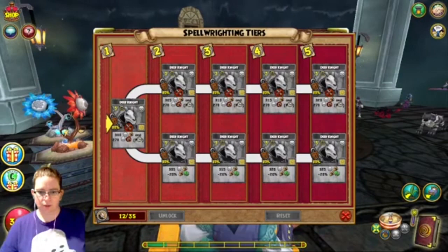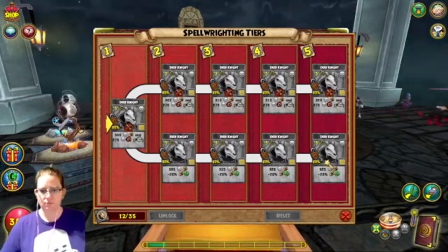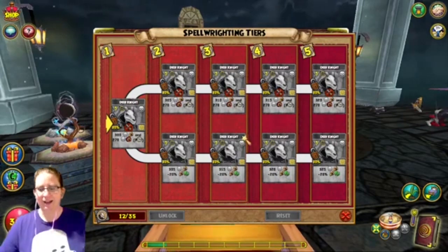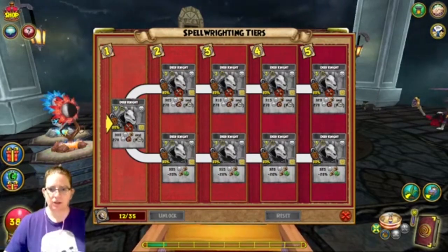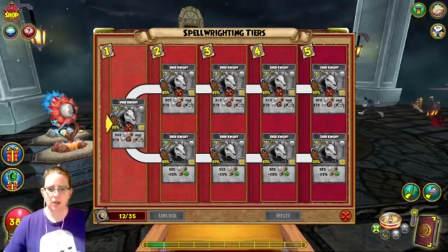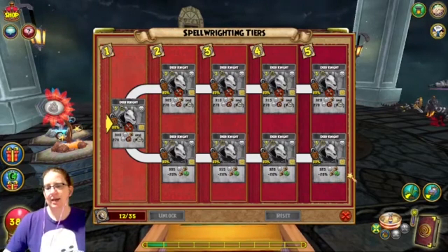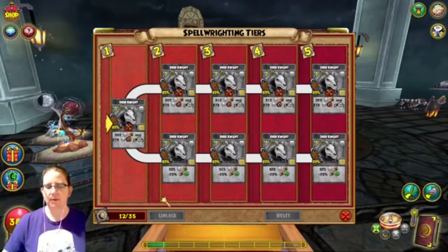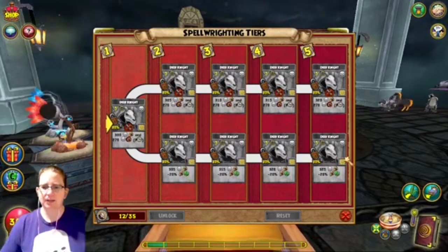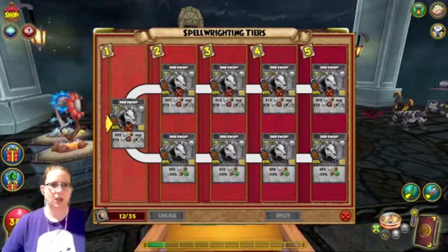The bottom path is totally new. They say damage is 320 — no, it's not. And then it gives 20% universal weakness AOE. It would be nice if they put 'all enemies' down here because it is that symbol that means it hits everybody.